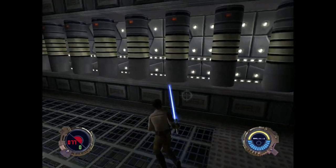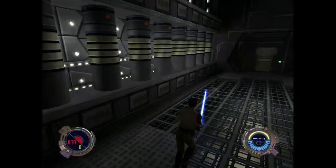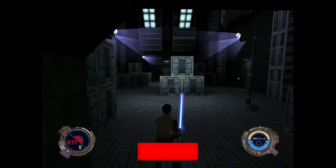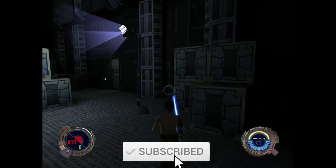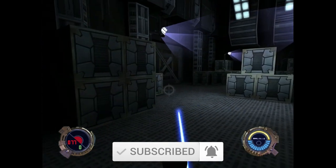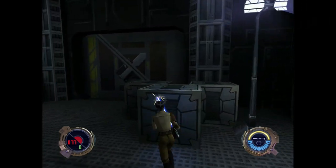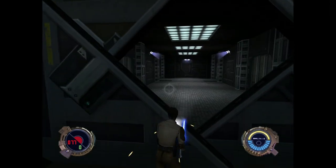Hello everybody, welcome back to OutPlanet Studios. Today we're on the Cairn Dock level of Jedi Outcast. We just made it through the reactor, which is one of my least favorite missions in the entire game. But this one, if I remember correctly, is a little bit more interesting. And we're going to see what we can do.